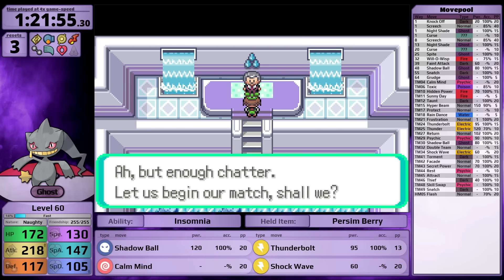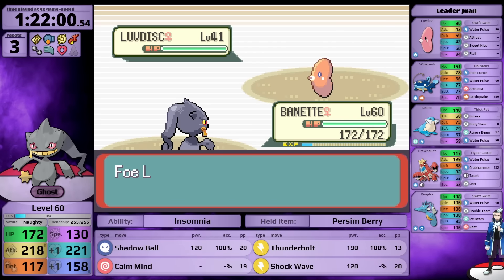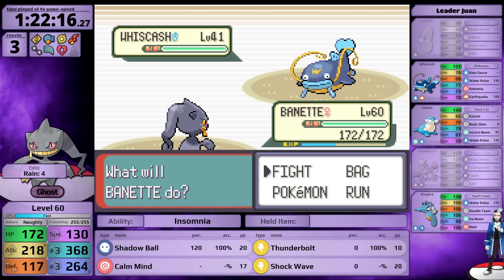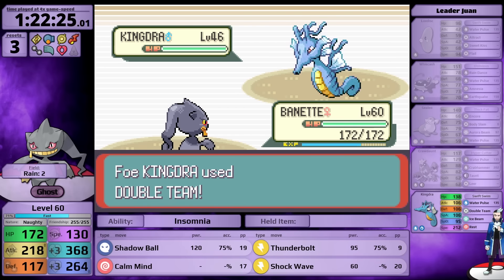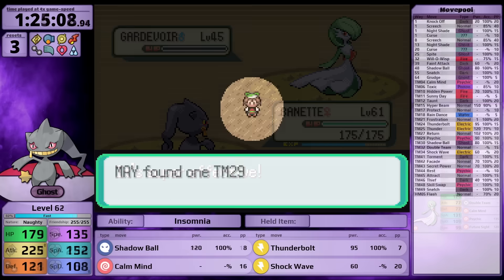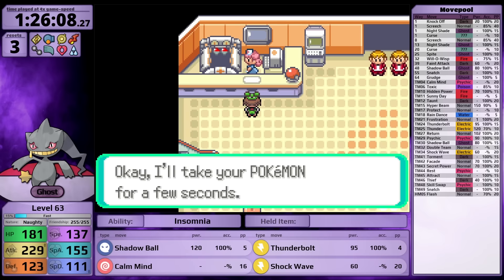Winning against Tate and Liza gave me the Calm Mind TM. I teach it in place of Return, leaving my moveset as Shadow Ball, Thunderbolt, Calm Mind, and Shockwave. I equip a Persim Berry and battle Juan. This fight is so straightforward with Calm Mind and a Persim Berry - set up on the Luvdisc until it confuses you, then sweep his team with Thunderbolt. I set up to plus 3. The Whiskash I needlessly use Thunderbolt on, but Shadow Ball one-shots it regardless.